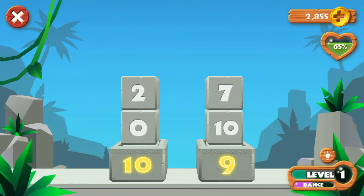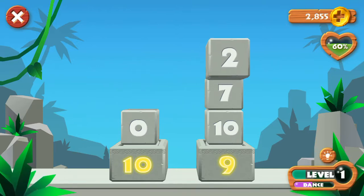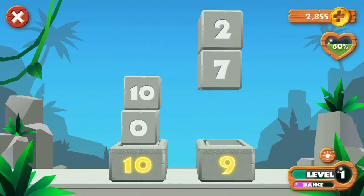The green meter shows your progress in the math level. The purple meter shows when your monster will dance.